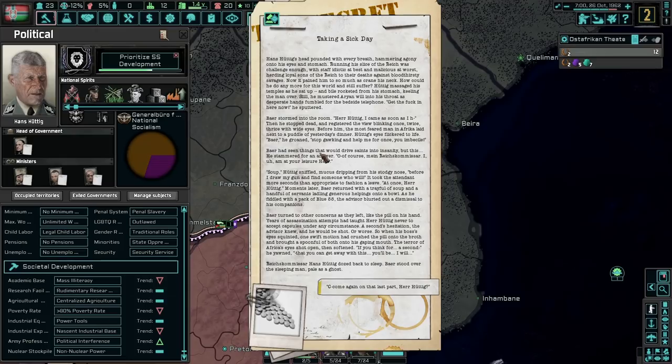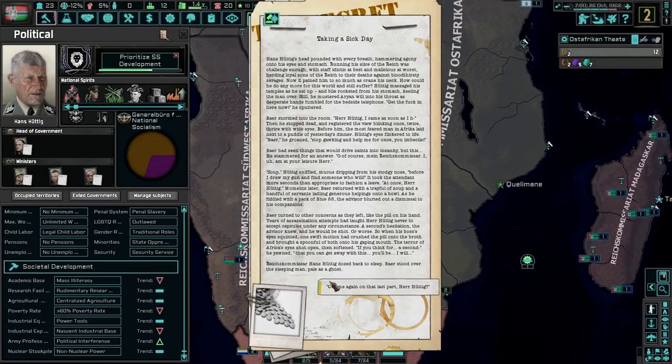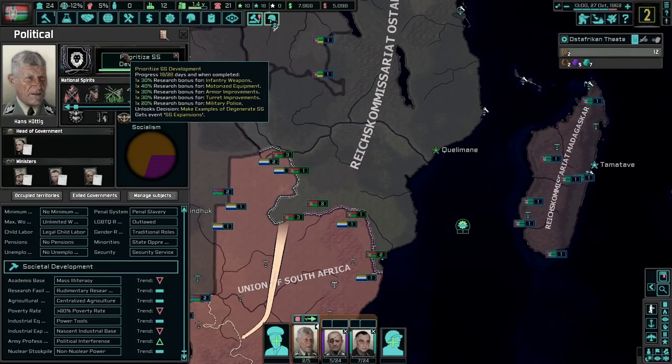'Soup,' Huttig sniffed, mucus dripping from his nose. Bear returned with a tray full of soup and a handful of servants. Years of assassination attempts had taught Herr Huttig never to accept capsules under any circumstances. The advisor knew a second hesitation would mean being shot or worse. So one swift motion had crushed the pill into the broth and brought a spoonful to his gaping mouth. The Rexx-commissar Hans Huttig dozed back to sleep, and Bear stood over the sleeping man, pale as a ghost. It's getting wild in Africa, and I love it.